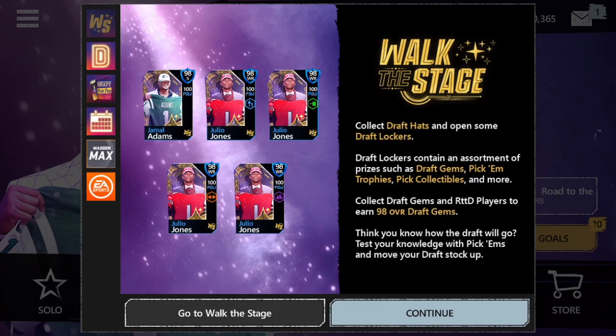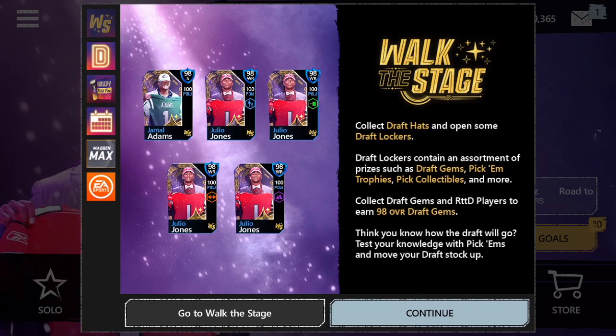Walk the Stage is the brand new promo. We've got two masters, but they're 98 overalls — 98 Jamal Adams and 98 Julio Jones. They have 100 power, which is important, but for people who don't play Overdrive it just sucks. You can collect draft hats and open draft lockers containing an assortment of prizes such as draft gems, pick'em trophies, pick collectibles, and more. Collect draft gems and Road to the Draft players to earn 98 overall draft gems. Test your knowledge with the pick'ems and move your draft stock up.